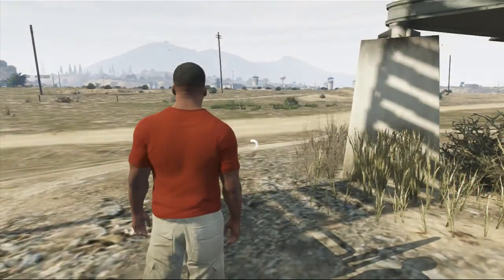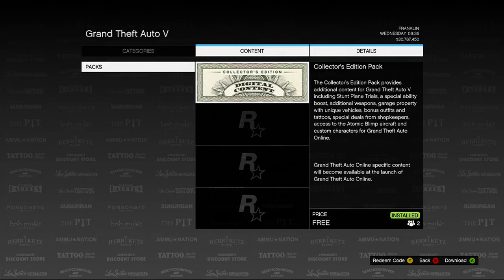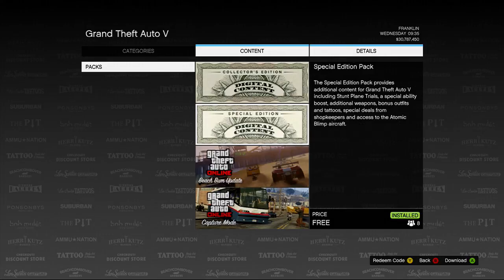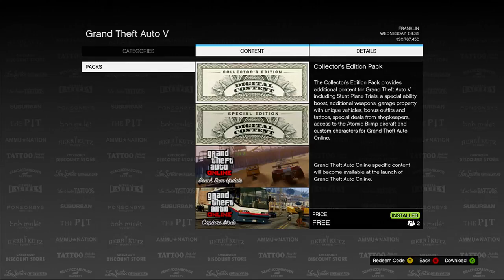So what I'm talking about is the Atomic Blimp. You want to go to the Xbox Live Store. I'm just going to be showing you that this actually works. As you can see, the collector's edition and the special edition content are there, along with the beach broom and the capture mode. And I've got both of them installed onto my Xbox.